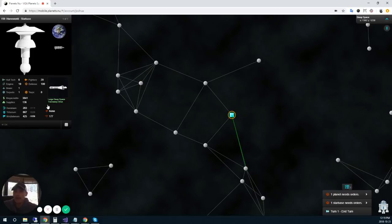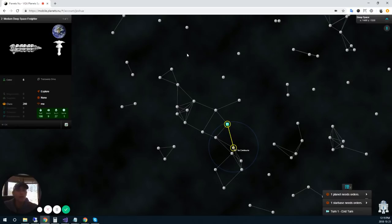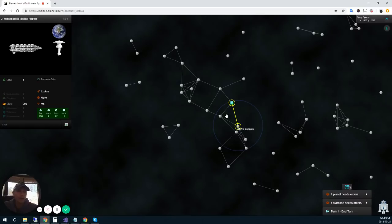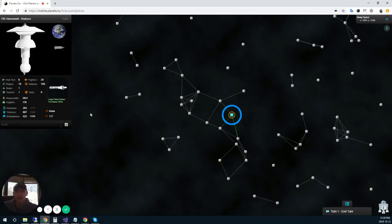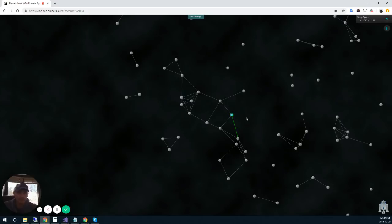I'm not going to do anything else at my starbase. I don't want to spend any resources on anything that isn't building ships in this initial phase — I'm really focused on my economy. I want to start putting pressure on nearby neighbors as quickly as possible, but getting a large fleet going is more important. Even if someone sends a harassing ship my way, it's not likely to cause too much trouble because I can build ships and eventually deal with it.